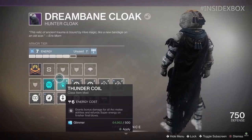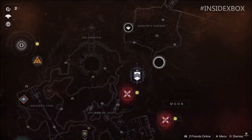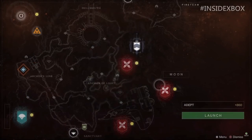The next screenshot is of the moon itself. On the top half we see Soro's Harbor, Hellmouth, Archer's Line, and Anchor of Light. We get to see what appears to be three strikes. There's a Vex icon all the way to the left, which seems to be the same color as what we saw on our artifact, making me think that whatever we do there may actually grant us points to unlock more mods through our artifact.